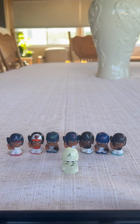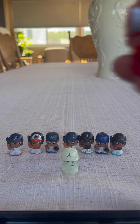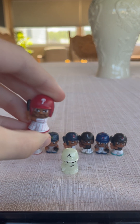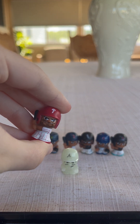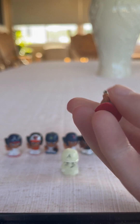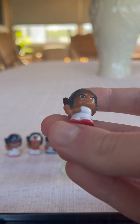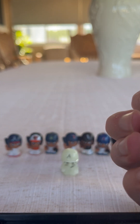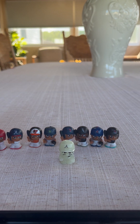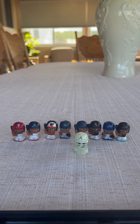Before we begin, if you guys haven't seen my last MLB Teeny Mates Series 11 video that I posted, we pulled a new team and a team we already have. The first new team we got was the Philadelphia Phillies — we got a Trea Turner. And we also pulled another team we already had, which was unfortunately our first duplicate: another Masataka Yoshida from the Boston Red Sox. So Trea Turner is a new one added to the collection, and Masataka is a duplicate — that's our first duplicate in the series so far.